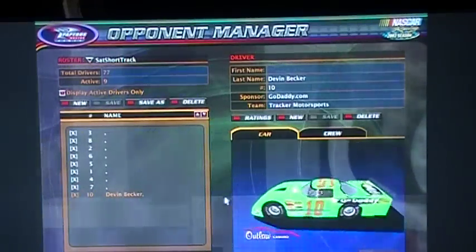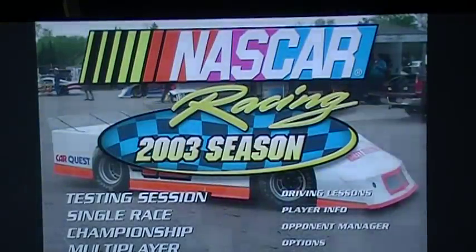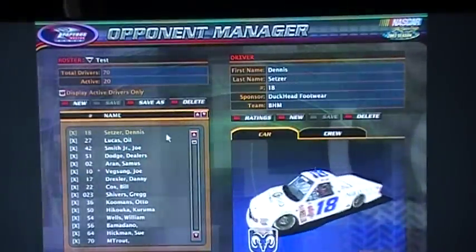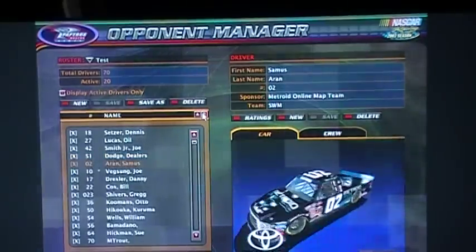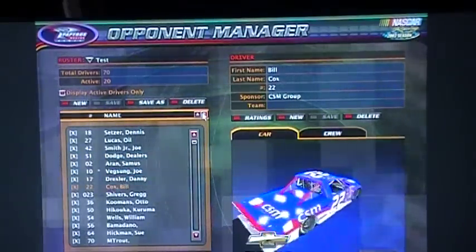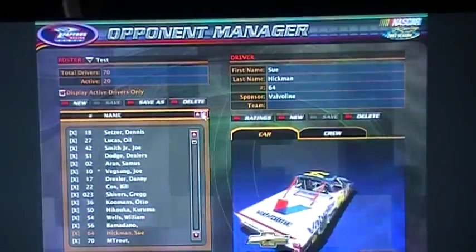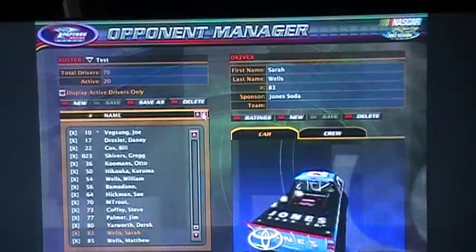So you guys have seen all three of the divisions that I'm running. I'm running the GoDaddy number 10 in all of them. And I believe that's it. Oh yeah, we got the Trucks too. For Trucks — again, all running the same track. The 10 is available. So we got the 18, 27, 42, 51, 02, 10, 17, 22, 23, 36, 50, 54, 56, 64, 70, 73, 77, 80, 83, 85. And then that's it.